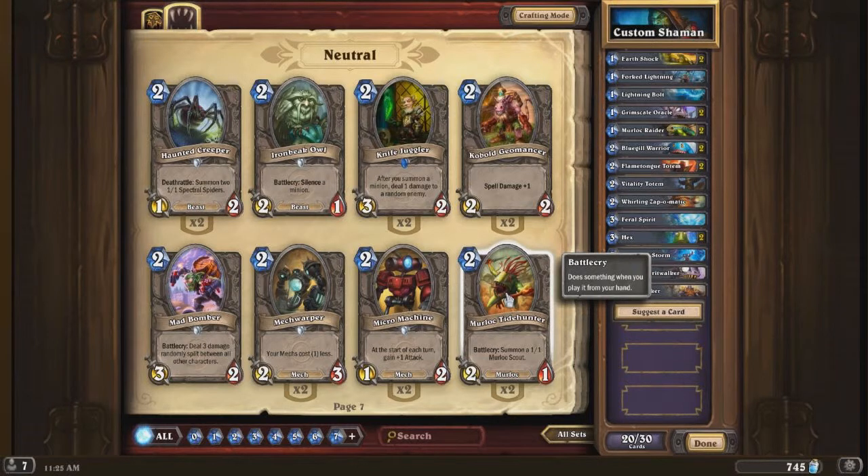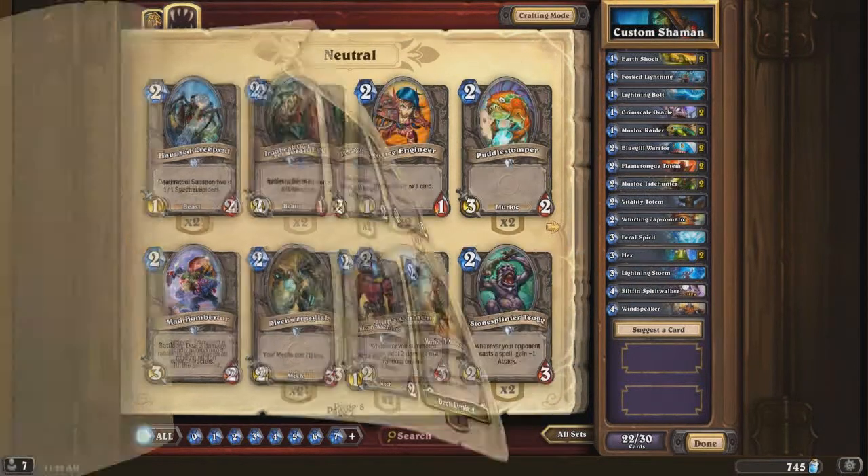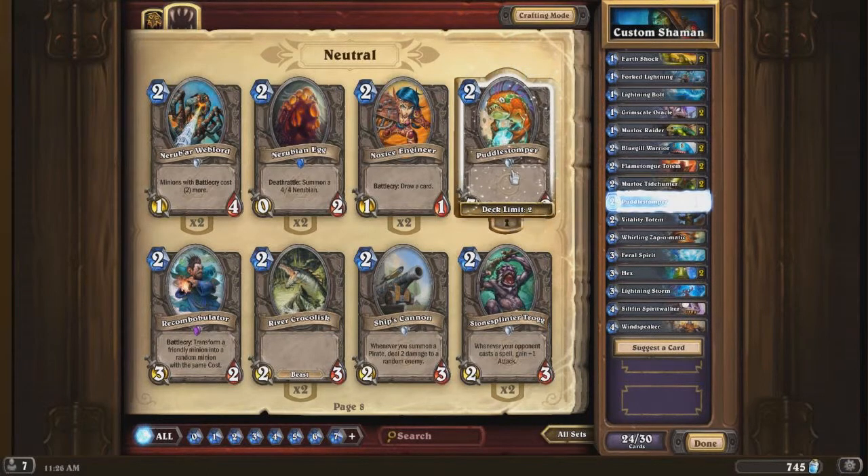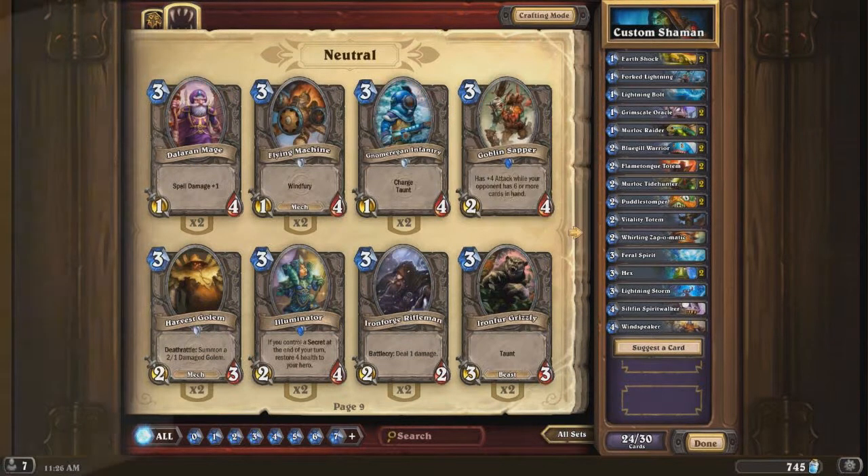Now we have a Murloc Tidehunter, which is a 2 mana 2/1 battlecry - summon a 1/1 Murloc Scout. Put in 2 of those of course. 2 Puddle Stompers, which is a 2 mana 3/2. I obviously feel like whatever I'm going for with the theme probably isn't being met with the rest of the meta, which probably has something else to synergize specifically with murlocs that I'm missing. But we can try it out just to kind of see where it goes.